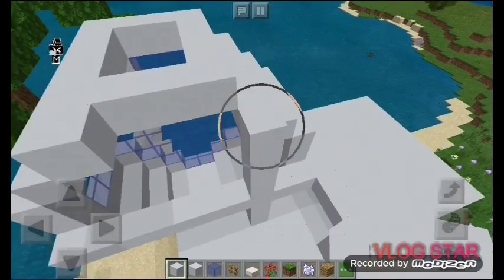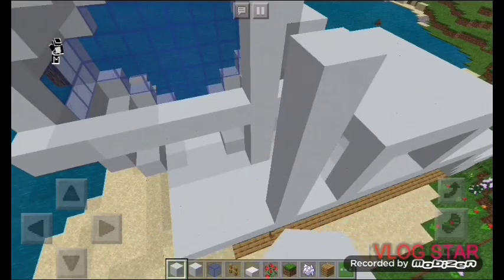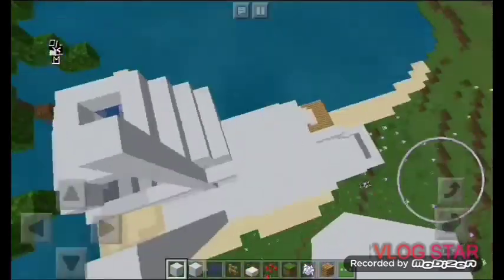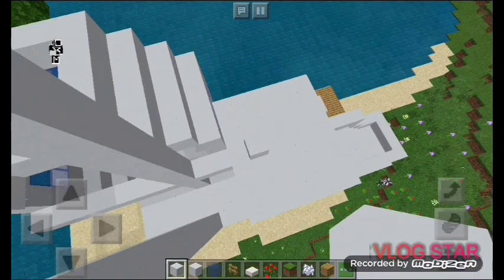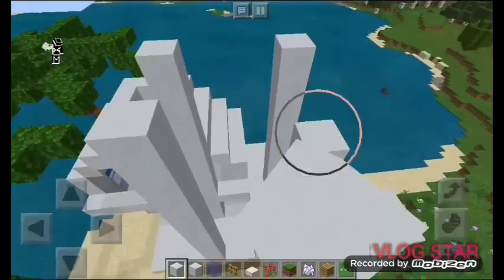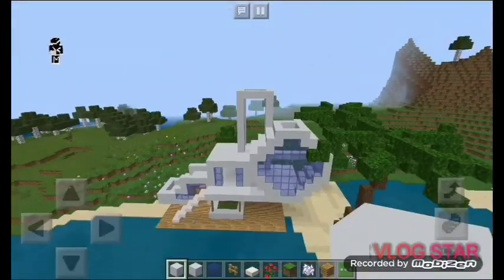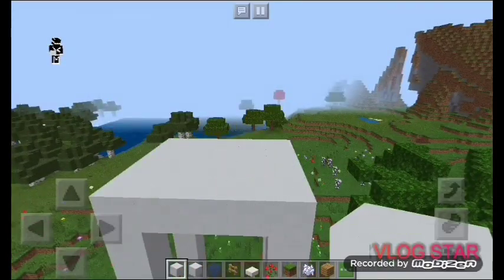Next we are going to make the tower. We're going to make the tower, which you can view from down here. So we're going to come some blocks high — about 15 blocks high. Just like that. Then we are going to go another 15 blocks high. And then we're going to join all of the sides together, just like that. So after we are finished doing that we're going to cover up the top.